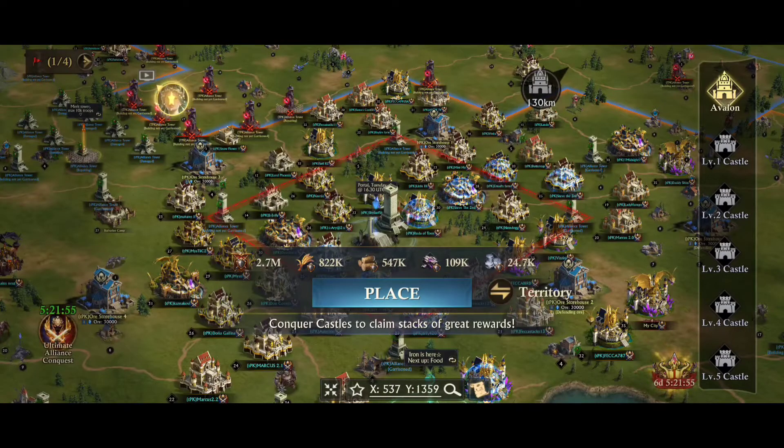Even though most people will be porting out of the hive, and invaders can sometimes port next to an Ore House, you still want to have a tight grouping. Then fill in any gaps left by people leaving with camps, if you can.